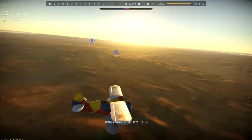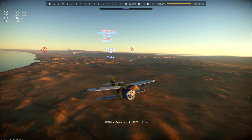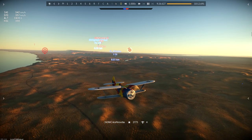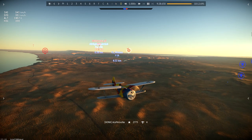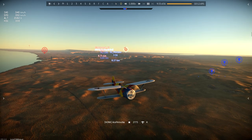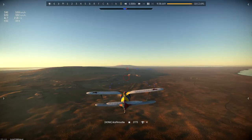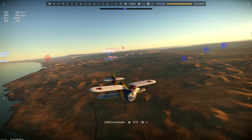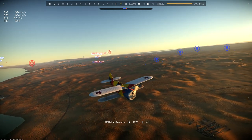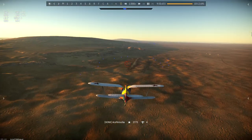The game actually ended up ending before I could even land, so that's going to be a wrap for that game. Four air kills — not a bad start. The plane's pretty easy to fly. Your turning will save you on a lot of things, as well as your energy retention and low stall speed. Four kills for the game. That'll bring our rewards to roughly about 3,000 — not that much, but this is still tier one, so as you can expect the rewards aren't going to be too high. This is a very fun plane to fly, and I highly recommend giving it a try if Russia is your starting nation.